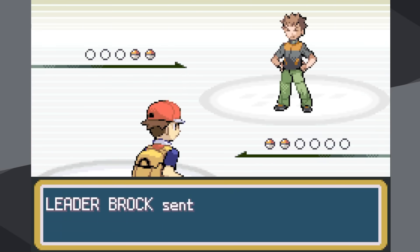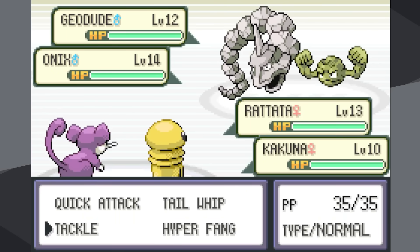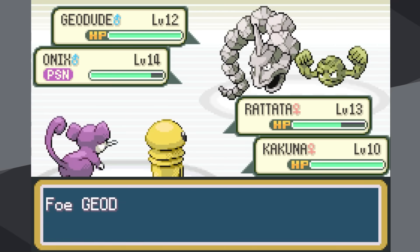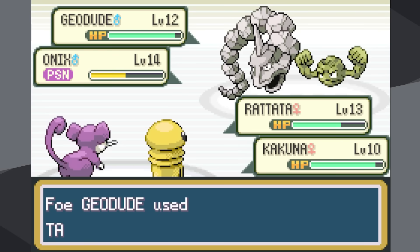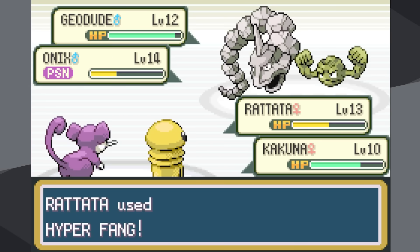I battled Brock about 10 more times unsuccessfully until I realized I was making a silly mistake. Unlike Roxanne in Ruby and Sapphire, only Onix knows Rock Tomb — Geodude just knows Tackle and Defense Curl. So I should be focusing all my energy on Onix, not Geodude. Rock Tomb is the most dangerous move, so I want to get it off the board as quickly as possible. Unlike in Red and Blue, Onix doesn't know Bide but rather Bind, and instead of Screech it gets Harden.